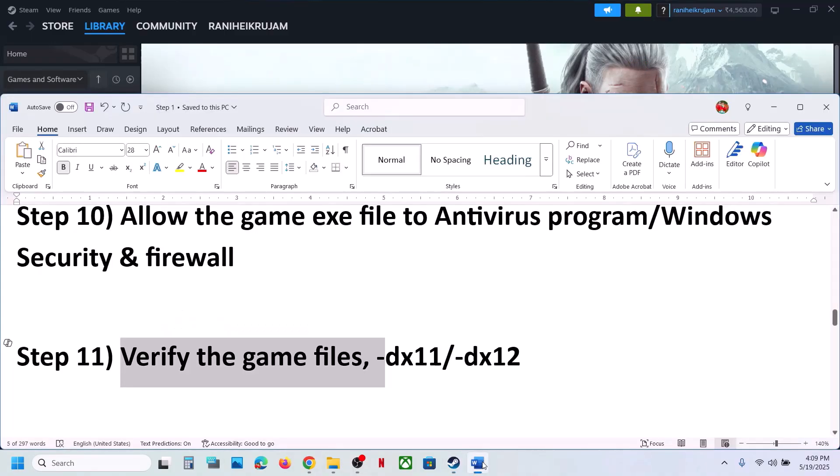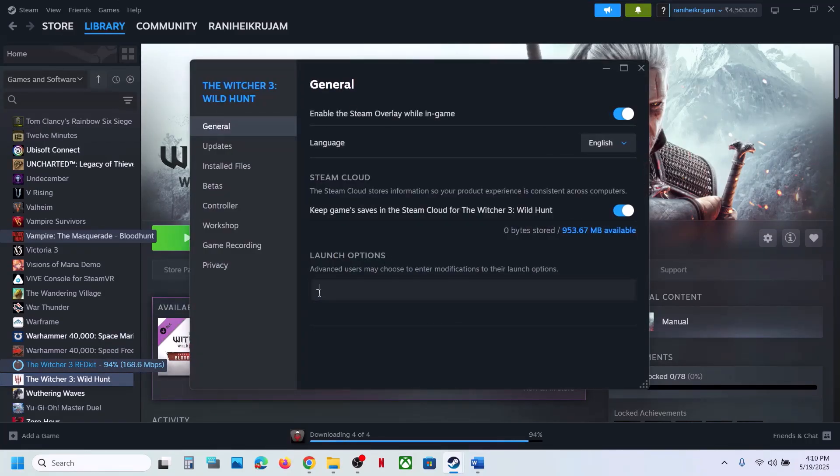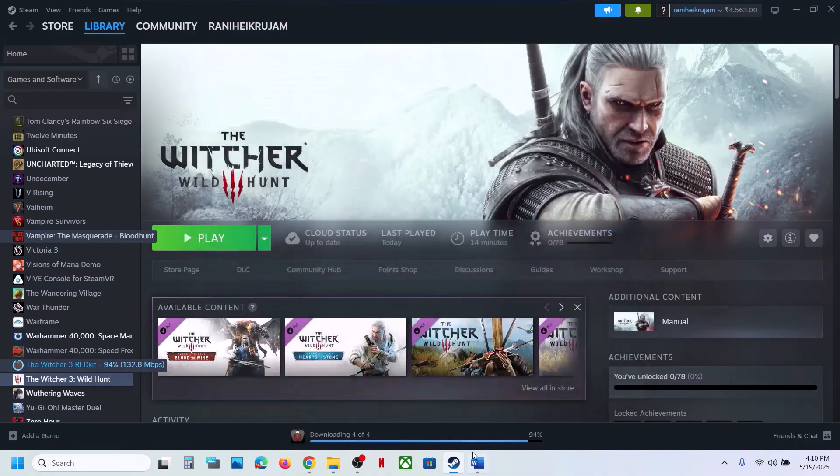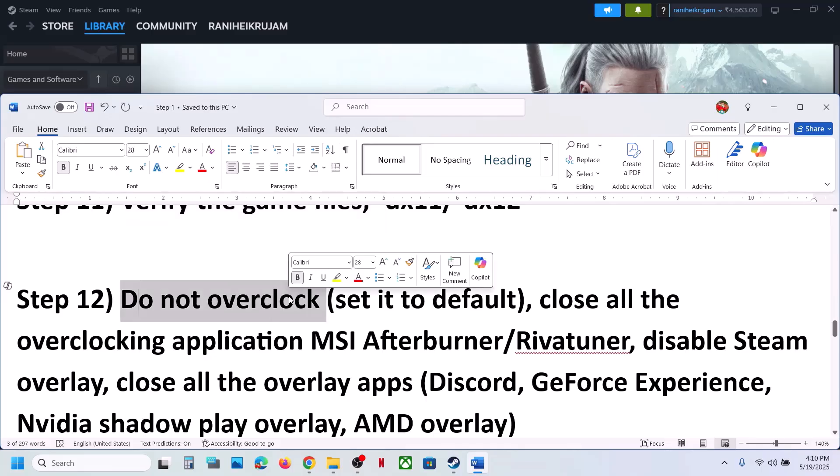Still not working? Try DX11 or DX12 in the launch options. Right click on the game, select Properties, and in the launch option type '-dx11'. Launch the game and check. If that does not work, try '-dx12'. If still not working, remove the launch option and follow the next step.